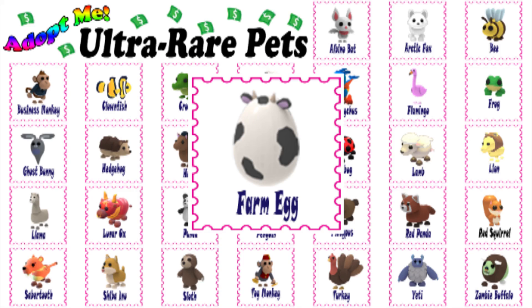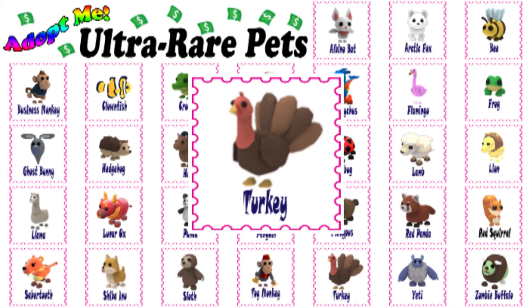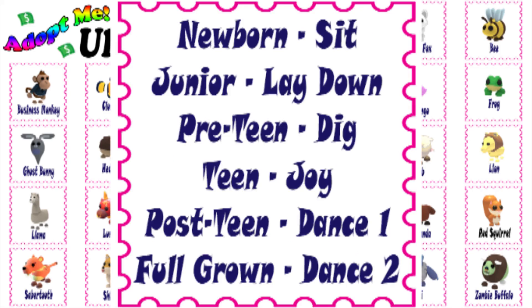The other ultra rare pet from the Farm Egg is the llama. Listed below are the tricks the turkey learns in order — Newborn: sit. Junior: lay down. Pre-teen: dig. Teen: joy. Post-teen: dance one. Full-grown: dance two.